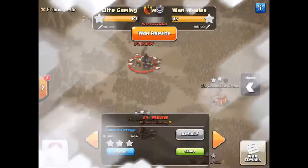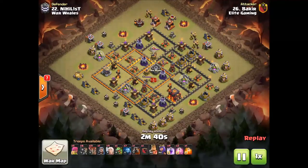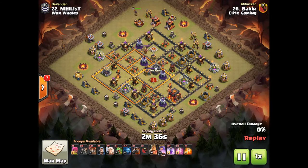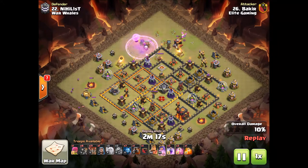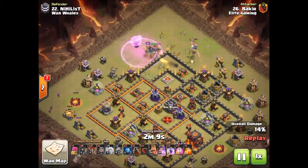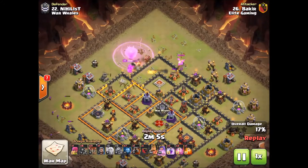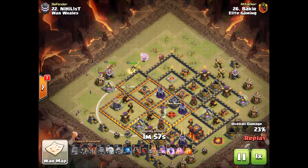I'm not even a big fan of queen walks because of the uncertainty, but some people know how to control her and it takes a lot of work. Bakir is showing us how it's done — sending in a real nice funnel, making sure the queen walks the right direction. A tesla did pop out which looked like it might make her go the wrong way, but the baby dragon was able to take care of that tesla. The queen deals with the enemy king, and now with the tesla down, the queen walks the right direction.